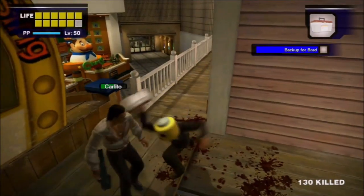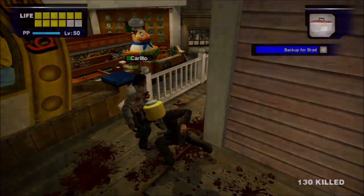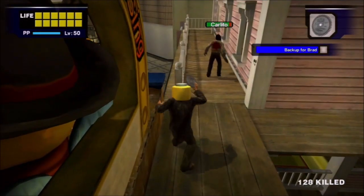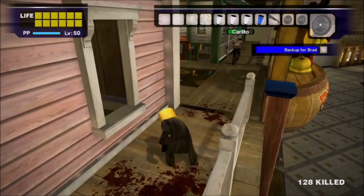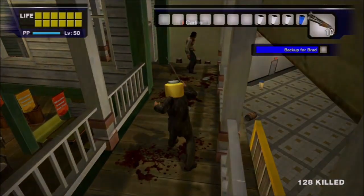I then beat him down with a toolbox, which is just another whacking item with okay power, so he falls in no time. After that, I broke some toolboxes for the saw blades. They're one of the harder weapons to beat him with, actually. The damage is good but not great, and you have to retrieve them to use them again. Actually getting past him to do that is harder than it sounds, but it can be done.